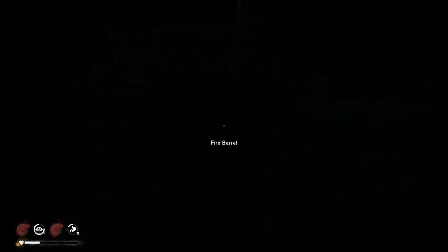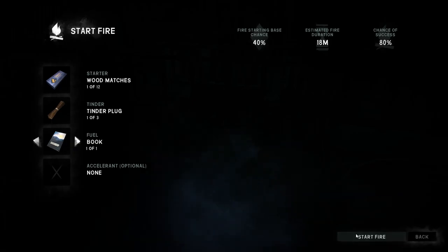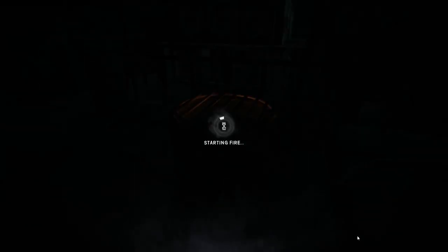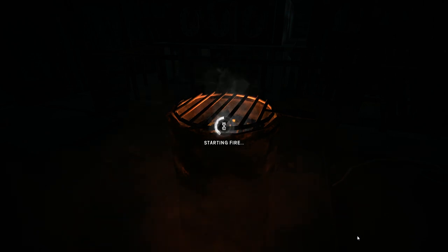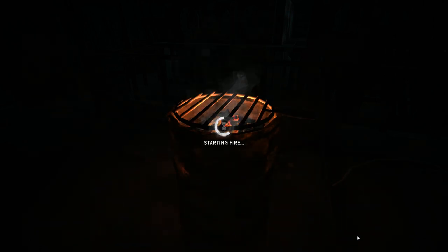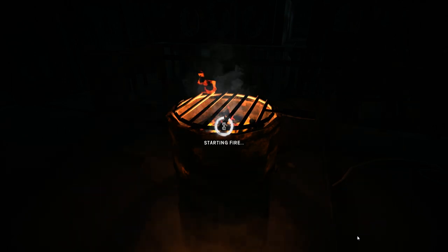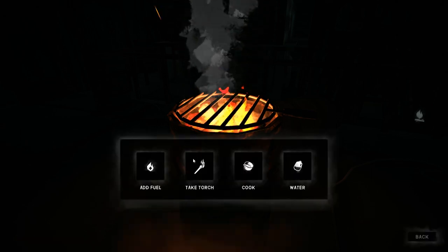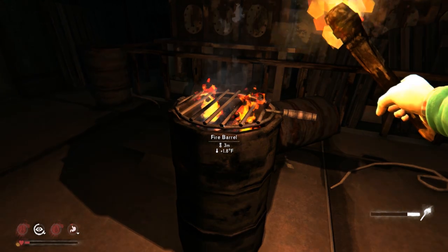A fire barrel — this is what I need! The chances of lighting are a little low but hopefully we get lucky. Come on fire — yeah, come on little fire! It did it! I was told in the comments last time: take a torch. That'll do it!